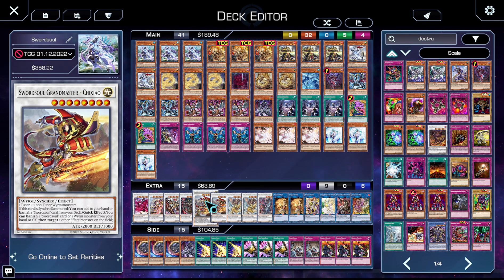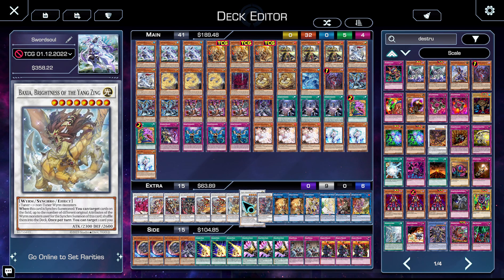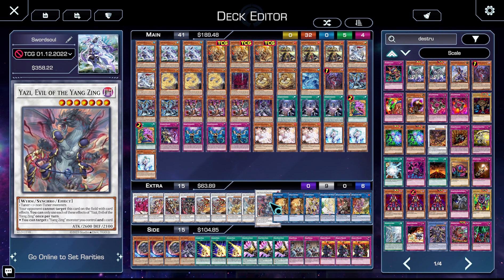We then have two copies of Gaxia — he searches Longinus and he's essentially Impermanence on legs, he's awesome. We then have double Baxia — Baxia breaks apart boards like they're nothing. Spinning two cards is fantastic, and bringing back a Swordsoul card is unbelievable.